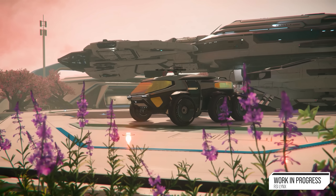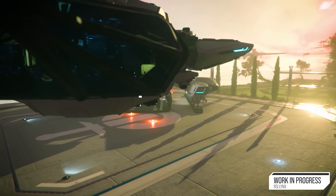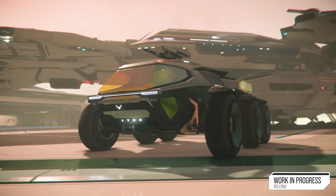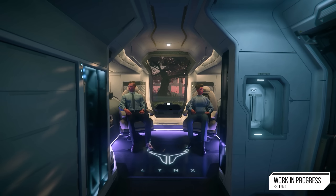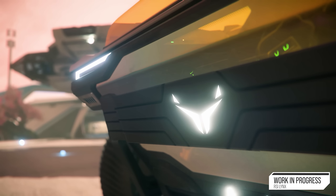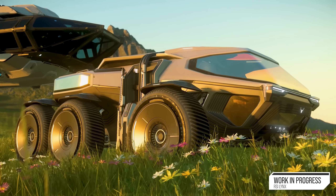There is another thing I want to talk about: the RSI Lynx, which is now drivable in-game. It's the luxury, more aesthetically better-looking counterpart to the Urza rover, and it's paired with the Constellation Phoenix — so yes, you get one of these with a Constellation Phoenix, whether you're an old or new owner. The Emerald also comes with a Lynx rover. When compared to the Urza rover, which is very similar, it's more focused on VIP transport and exploration. They had to make it fit in the Connie, so it was built to pretty much the same metrics as the Urza rover.